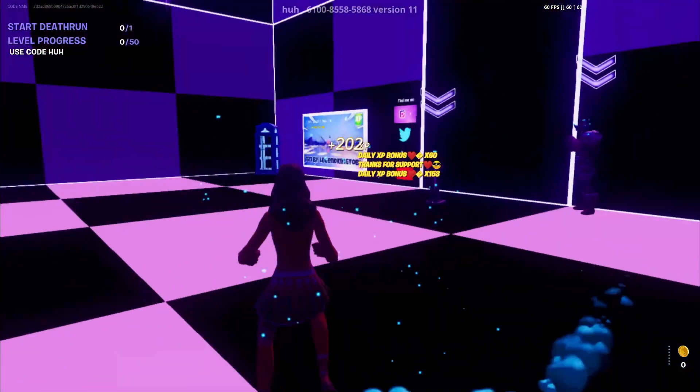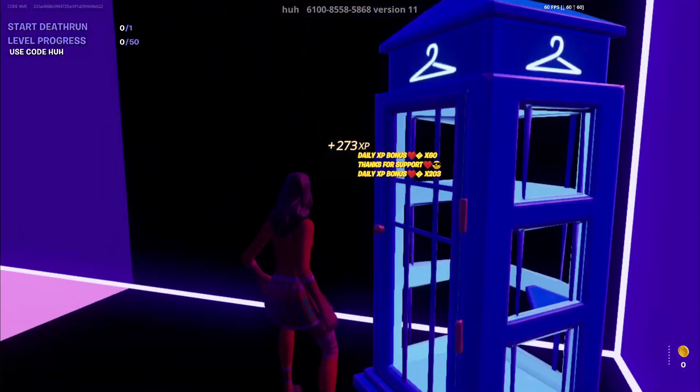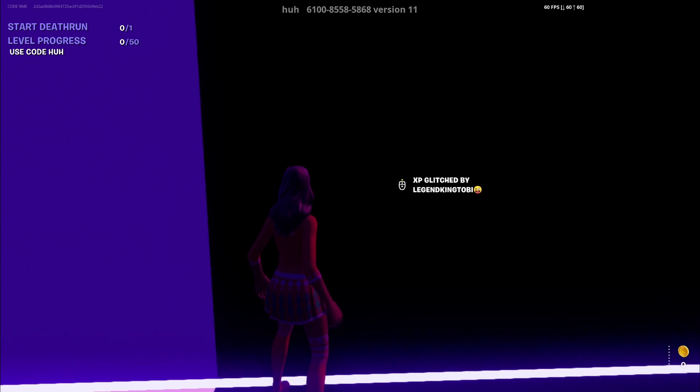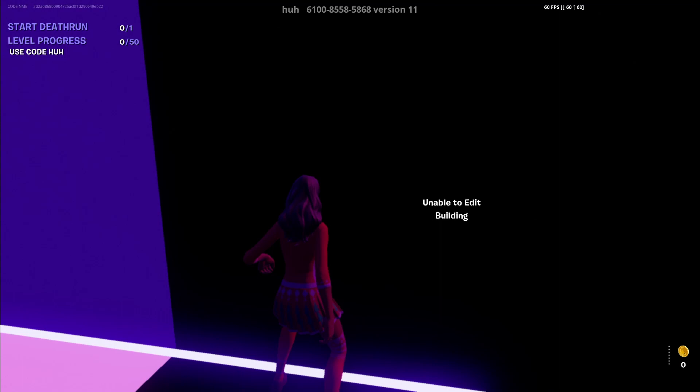So what we're going to do is go right next to the changing booth right here, and then you want to look towards this black wall and look down on it. You can see all of these buttons right here — so what you want to do now is just interact with all of these buttons.